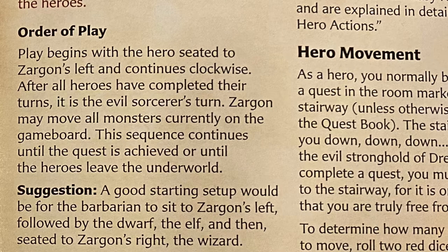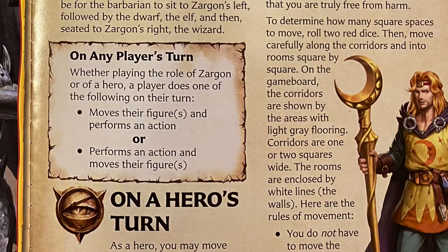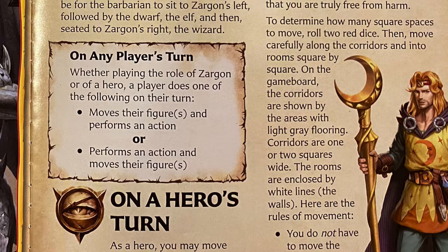Order of play: play begins with the hero seated to Sargon's left and continues clockwise. After all heroes have completed their turns, it is the evil sorcerer's turn — Sargon may move all monsters currently on the game board. This sequence continues until the quest is achieved or until the heroes leave the underworld. A good setup would be for the barbarian to sit to Sargon's left, followed by the dwarf, the elf, and the wizard. On any player's turn, you have two options: you take an action, or you move. You cannot move, take an action, and then move the rest of your movement.